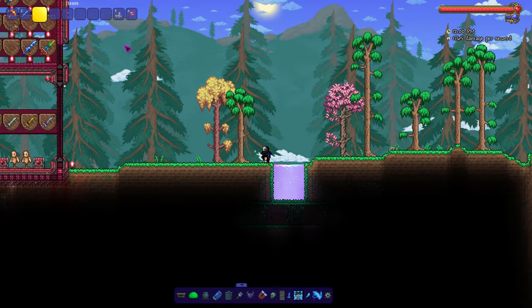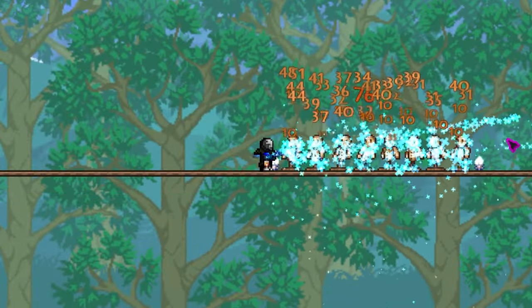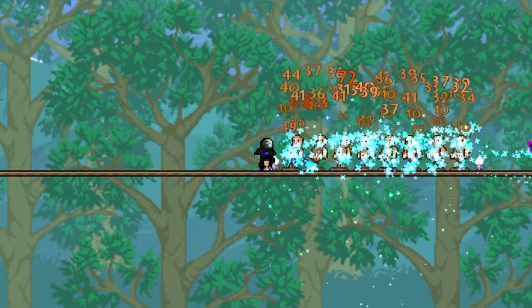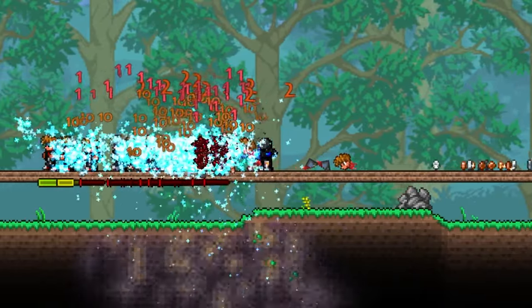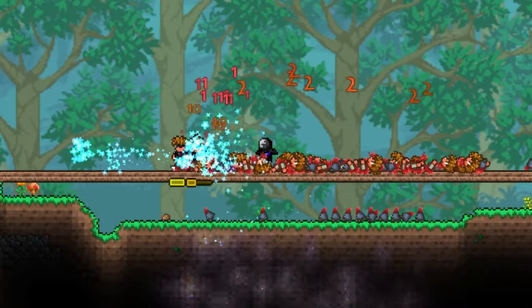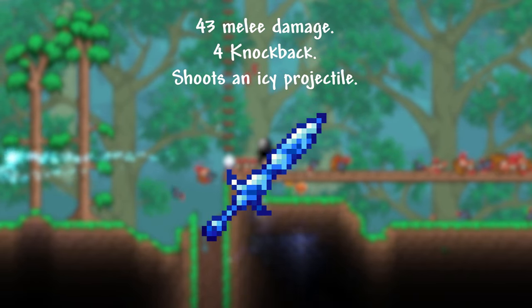Think of it as the short sword version of the Frost Brand. It shoots an ice projectile just like it, but it doesn't have as much range. Right now it actually pierces infinitely — I'm definitely gonna change that. Even though the guide has dripped out of his mind, I'm still gonna test this sword on him and his friends. I actually kind of feel bad about that one. Here are the stats for the Glacial Finish.